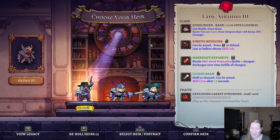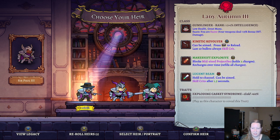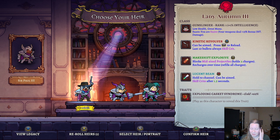Hello everyone, and welcome back to Rogue Legacy 2, where we're picking up right where we left off. We have a Gunslinger that has that Lucent Beam spell we had just in the last episode. Gunslinger is not my favorite class to play.